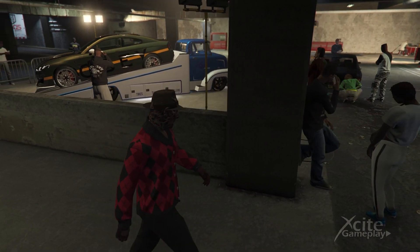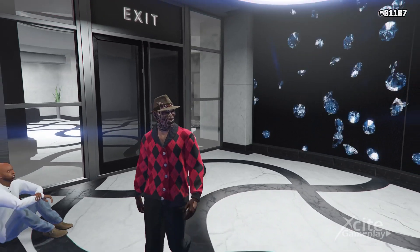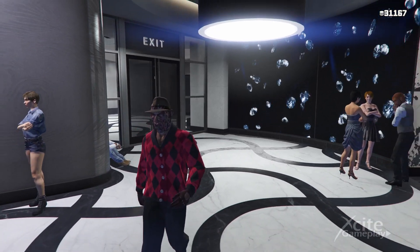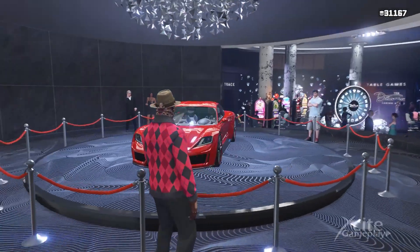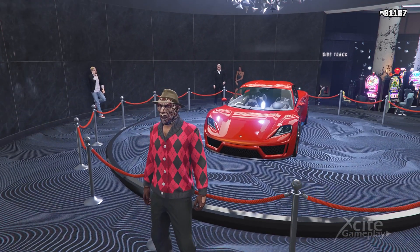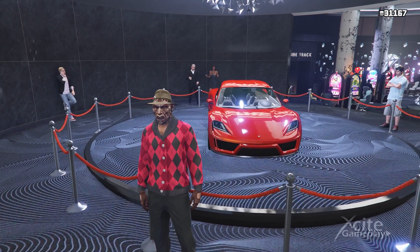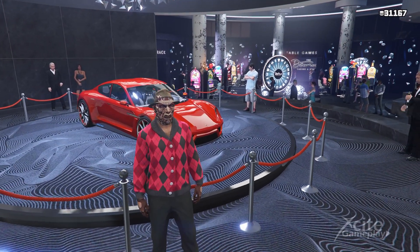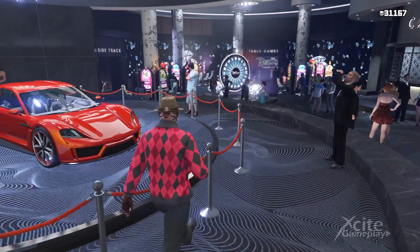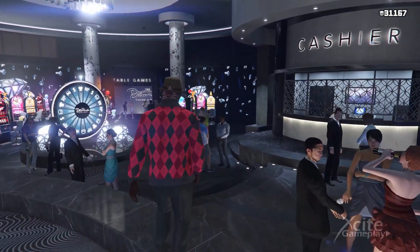Let's go to the next free car. The second free car is the podium vehicle in the Diamond Casino. This is the Pfister Neon, a 4-door electric sports car. You can purchase the vehicle for $1,500,000 on the website of Legendary Motorsports. When you participate in the Lucky Wheel Challenge, you can claim this car for free as your personal vehicle.